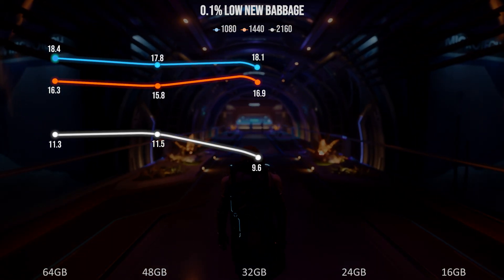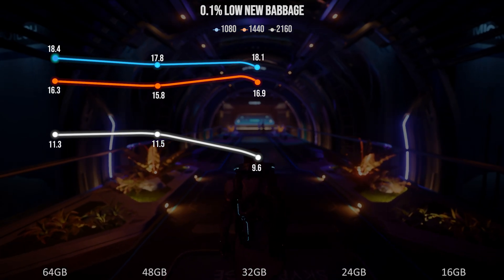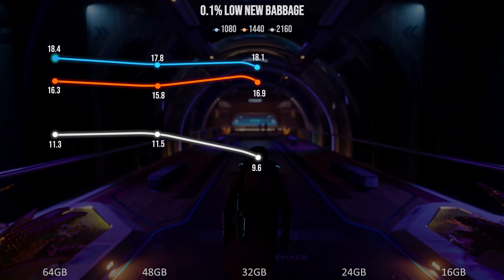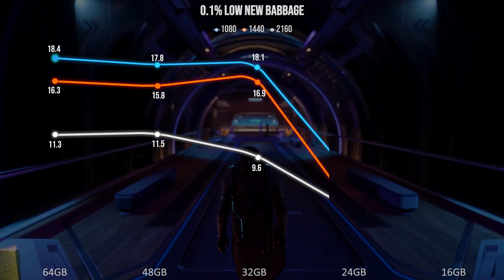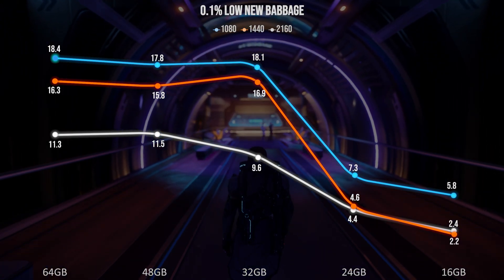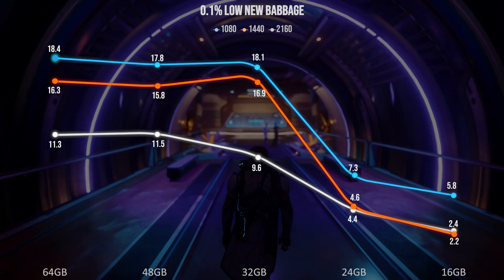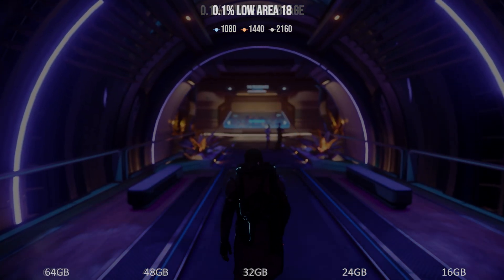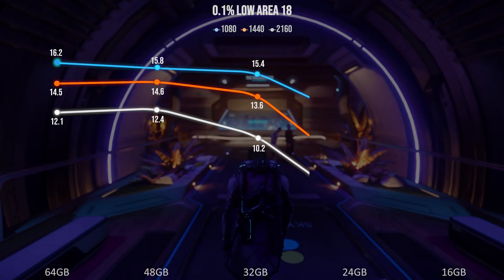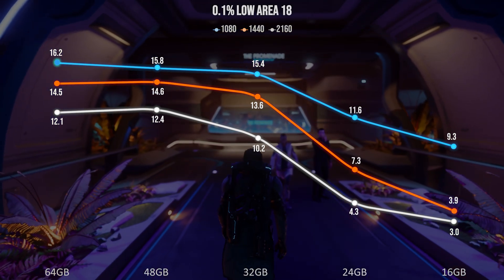Looking at our 0.1% lows: in New Babbage, 4K does appear to show a drop, but when dealing with values this low, minor fluctuations are exacerbated. I'm cautiously putting that down to Star Citizen being… well… Star Citizen. Down to 24GB and we see a sharp drop, and at 16GB our 0.1% values hit rock bottom. This was the point where hitches became momentary freezes, and whilst this is entirely anecdotal, it felt like the jank got real down there. As for Area 18, whilst we do see a drop at 24GB, it's not as harsh, though at 16GB things once again get bad. Anecdotally, the trams were so much worse.